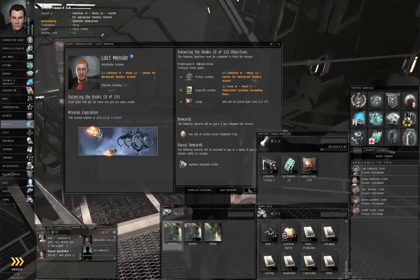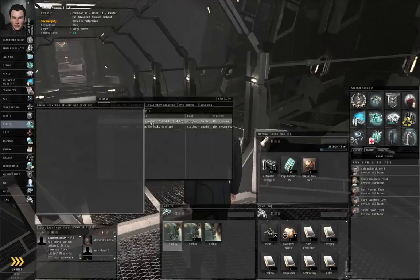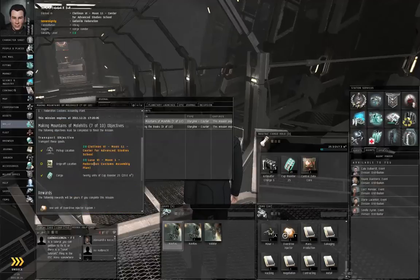Let's close these windows and double-click one of these missions. Right-click the destination, Set Destination. Right-click the second destination, Add Waypoint.